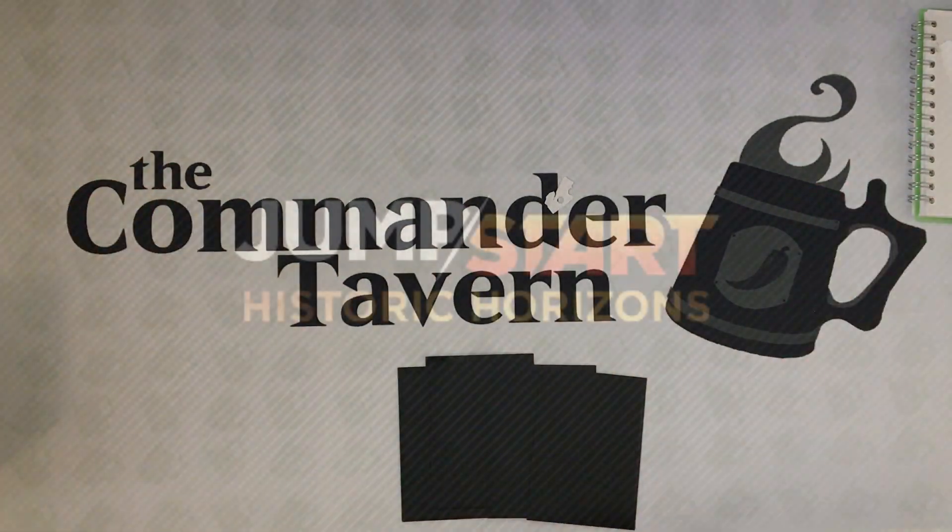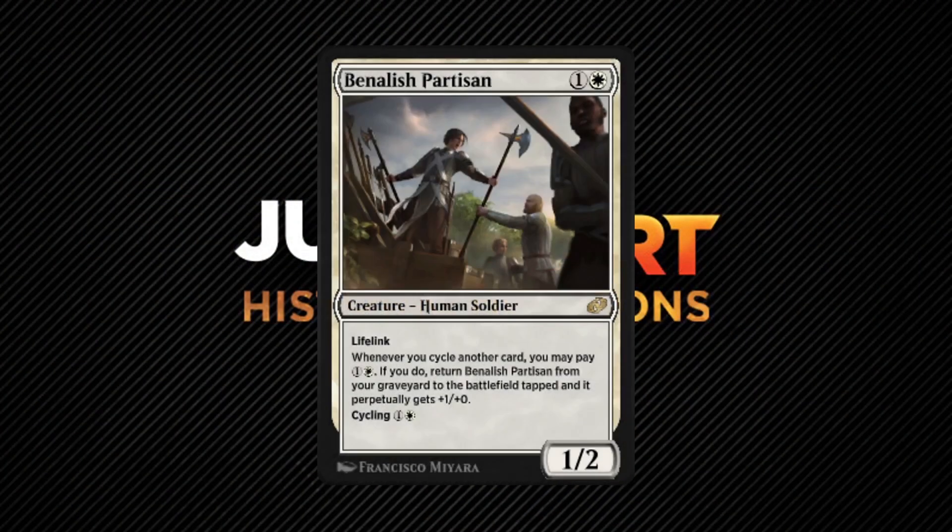Binalis Paulerson is pretty tame and would make a great inclusion in cycling matters decks like Gavi, Nest Warden, and the like. You cycle it away, draw a card, then the next time you cycle a card you basically pay its casting cost and reanimate it tapped with a perpetual +1/+0 boost. This allows for plenty of recursion hijinks, especially with sacrifice outlets, and then you get an inevitably huge beater with lifelink.